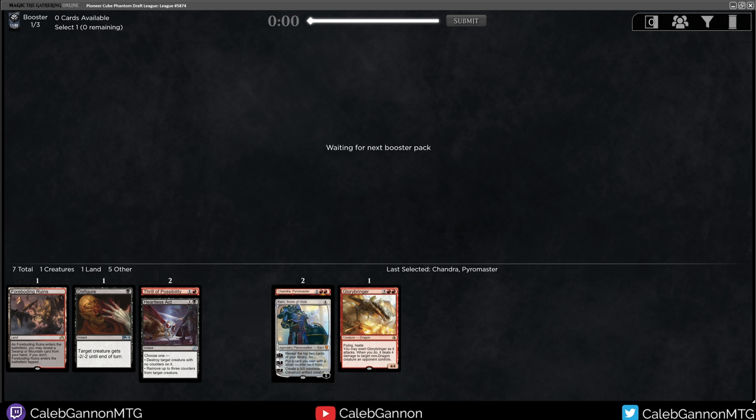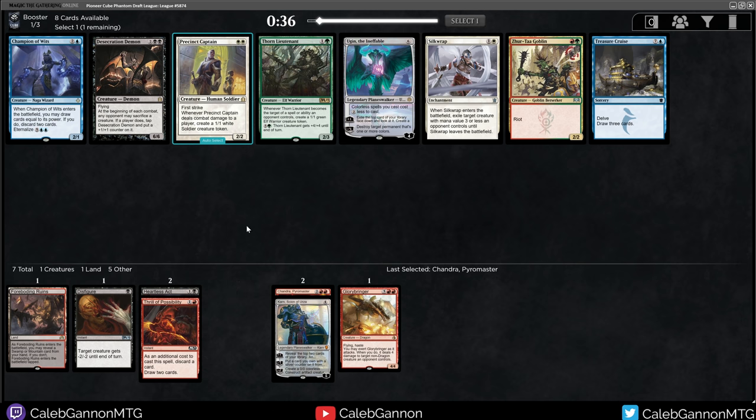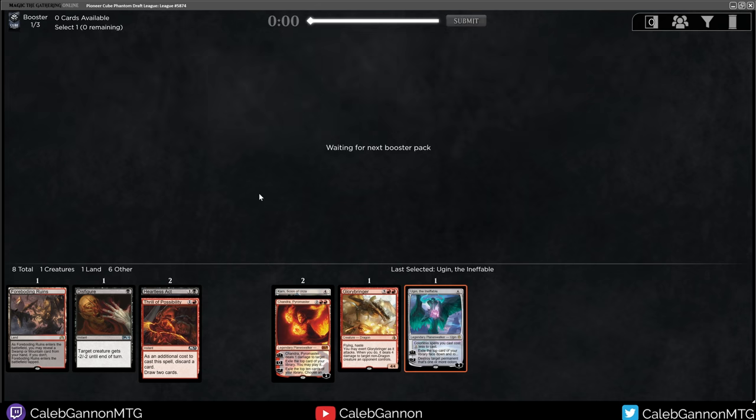There was a video — I think it was Corsair Cube — titled like 'my new favorite deck' or something, and it was mono red Planeswalkers in Corsair Cube. It was so awesome. That deck had three-mana Chandra, the one that lets you Snapcaster Mage spells every turn, which is absurd, and it upticks all your red Planeswalkers. It also had Pyromancer's Goggles because that card's insane. Here, I think I do just take Ugin — great finisher, goes well in a lot of things. I could also take Desecration Demon, but I think I like Ugin a little bit more.